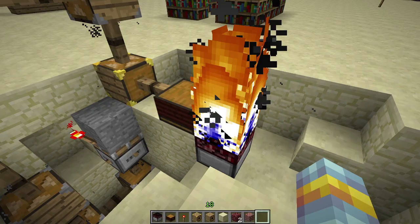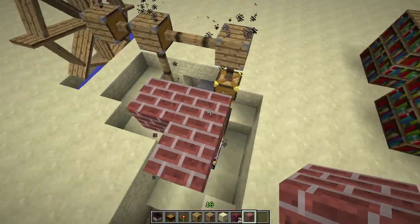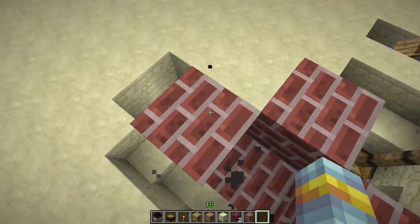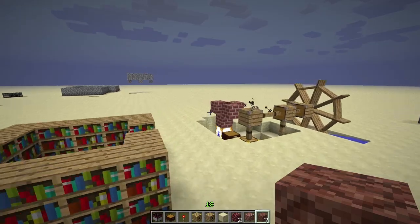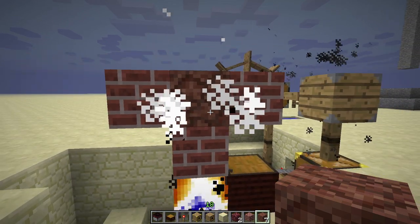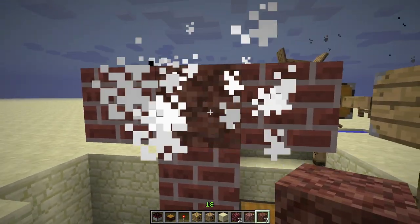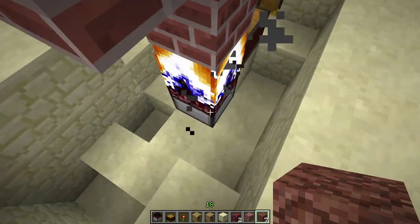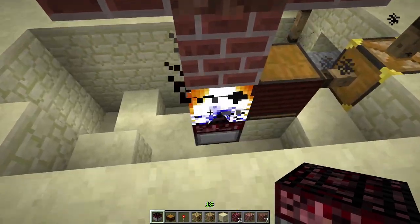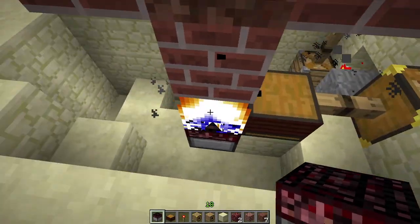Now you need the stoked fire in order to create a kiln. This is a very basic setup for a kiln. Say for example you have some iron ore — this is a block of iron ore. You can place the block of iron ore into the kiln and it will start cooking the iron. This is going to take a long time. The more hibachis you have around the kiln, the faster it will work. But you have to make sure that the fire doesn't burn down the wooden mechanical power gears and hibachis you have around here.